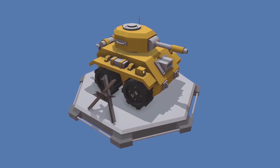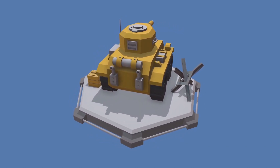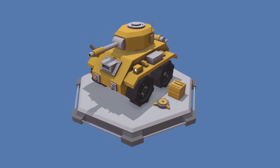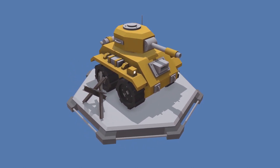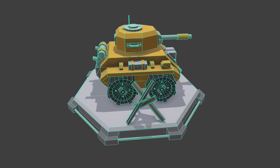The next one is the Cartoon Tank 3. As it suggests, it's a little cartoon tank which has different elements separated between the body, the cannon, the tower, the wheels, and all different separate objects. There are three texture sets with four different colour maps. The tank is about 4,000 triangles, and it's all rigged and ready to roll.